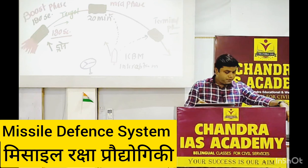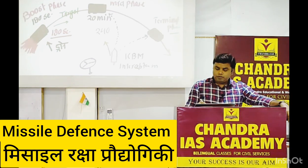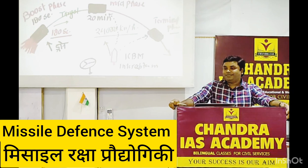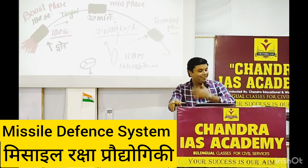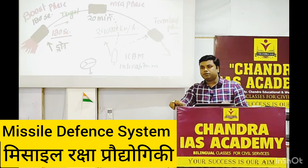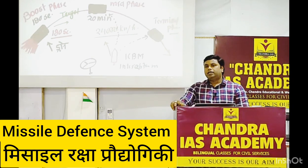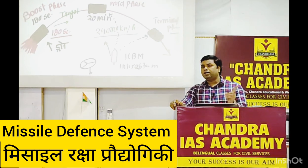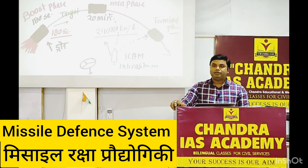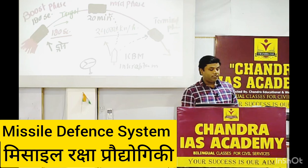Target Missile और Interceptor Missile दोनों की speed लगभग 24,000 km per hour होती है। इतनी speed में टक्कर भी होनी ज़रूरी है - यह बड़ी चुनौती है। इसलिए scientists हमेशा doubtful रहते हैं कि test में तो pass हो जाता है, लेकिन जब real missile आएगी और speed में थोड़ा change कर दिया तो हमारी missile उसे target नहीं कर पाएगी।